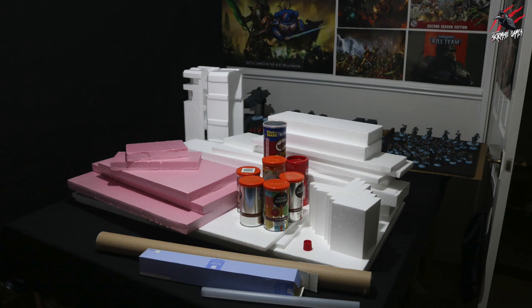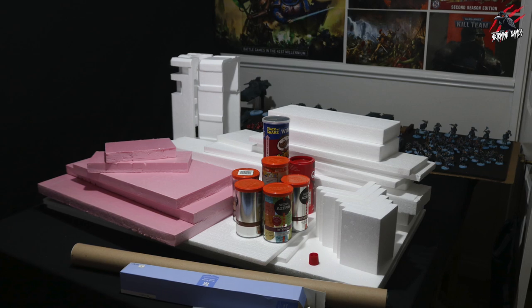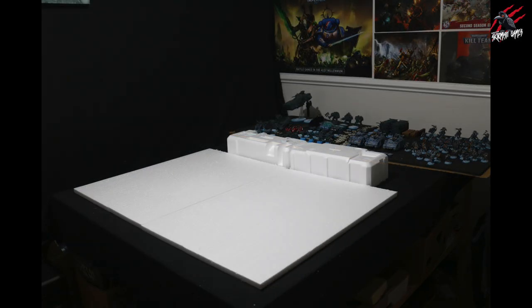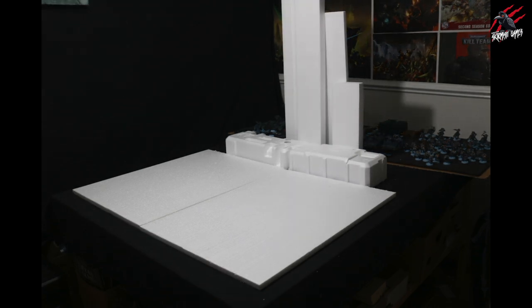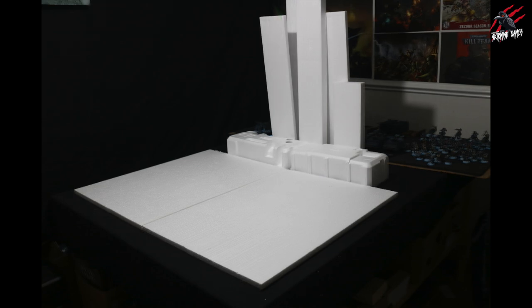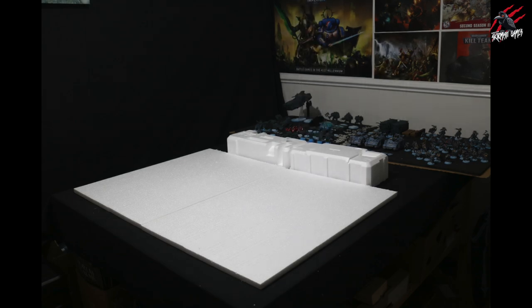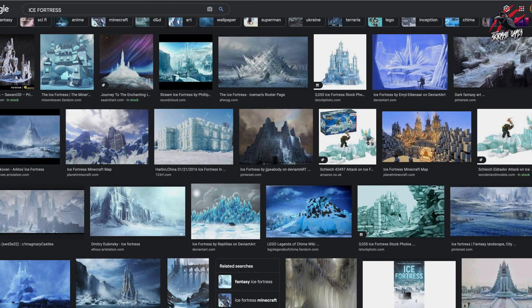I grabbed all the different polystyrene pieces and sheets and started just piecing together roughly the size I'd want. This isn't exactly how I'm going to build it — there'll be a lot more carving of the foam — but I put all the bits together just to get some idea of how big it would be compared to the board. The board size I use is 44 by 30 inches; those polystyrene sheets are just representative of the space.